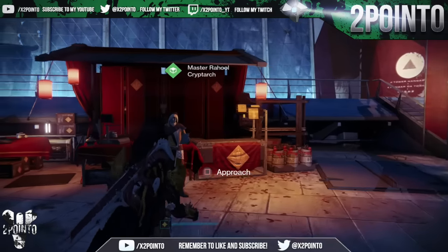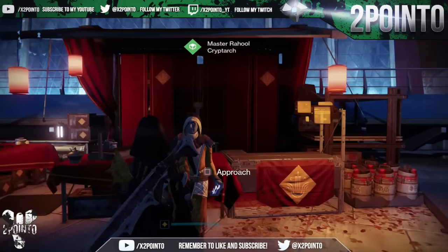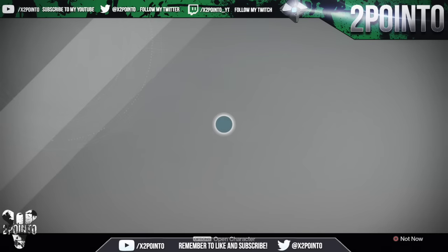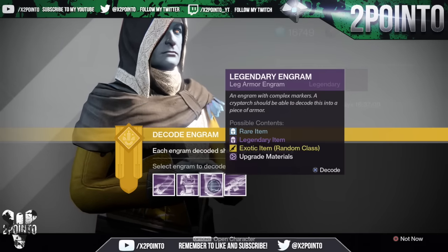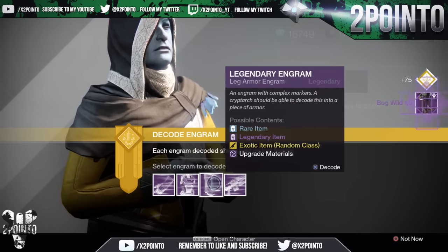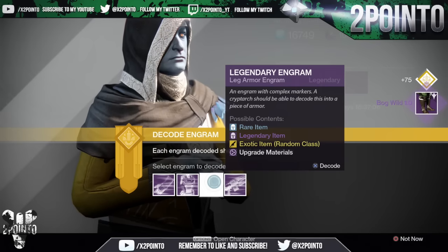What is going on guys, 2.0 here, and in today's video I have another 10 legendary engrams to open for you guys. So let's get straight into opening these and seeing what we're going to get. I believe we have quite a few leg armors, so we will start with those. We're getting Bog Wild 1.0.